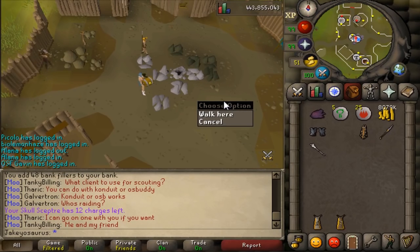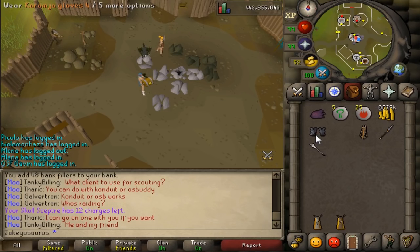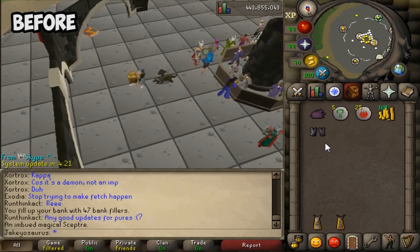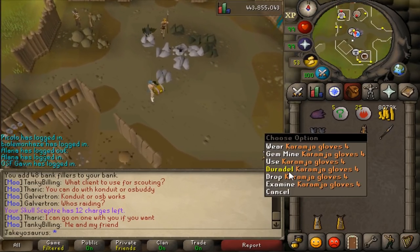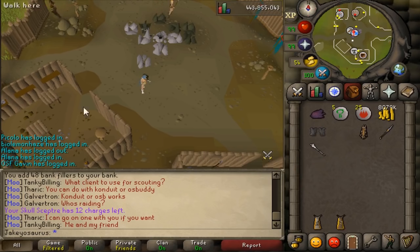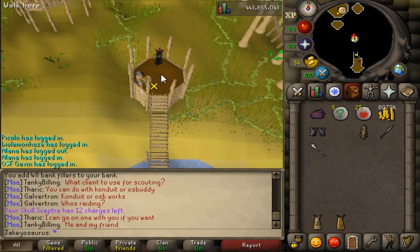Now this is a beautiful update. You won't understand if you don't have Kandarin Gloves 4, but before you had to right-click the gloves, hit activate, and then hit the teleport you wanted to go to. But now you can just right-click and go straight there, rather than having to right-click, activate, and then click the teleport you wanted to go to. Beautiful.